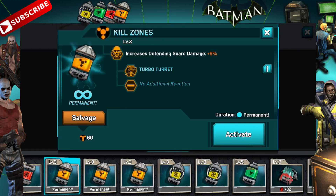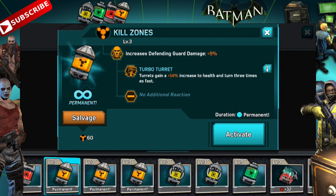And here's the one I just got: it increases defending guard damage by 9%. Plus it also has the turbo turret, which gives you a 14% increase to the health of the turret, which is fantastic, and they turn three times as quickly. I haven't seen this one in action — I will activate it and I'll show you the replay. I think that'll be pretty fun.